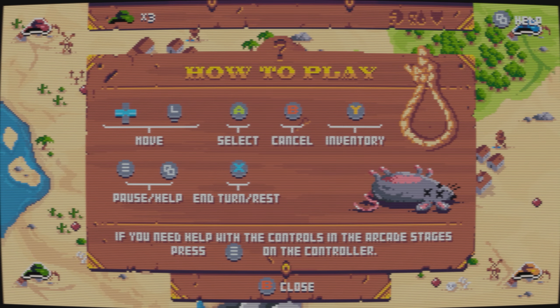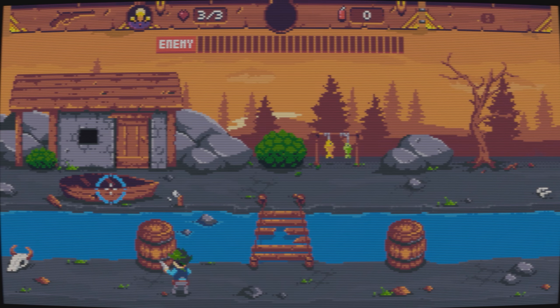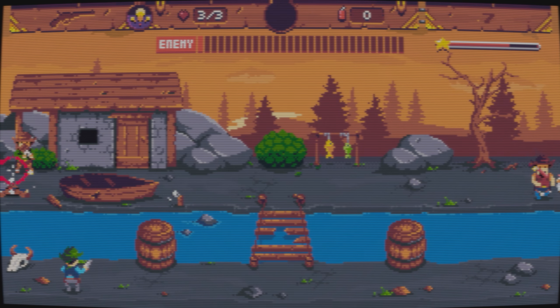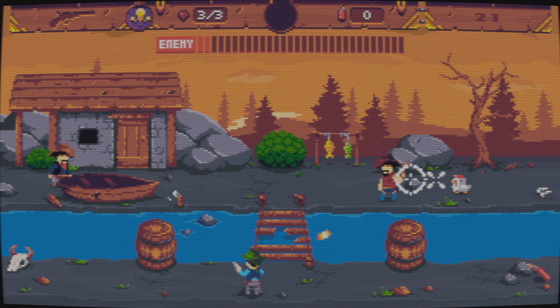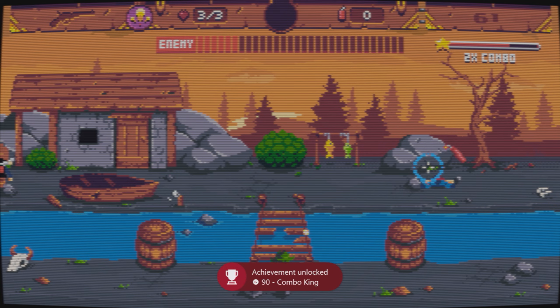Once you've spawned in, you just want to move your crosshair to one of the locations on the map - doesn't matter which, any level will do. Start it off, and then all we need to do is get a quick double kill. These two guys were stood beside each other, killed them relatively quickly, and we get the last Combo King achievement.